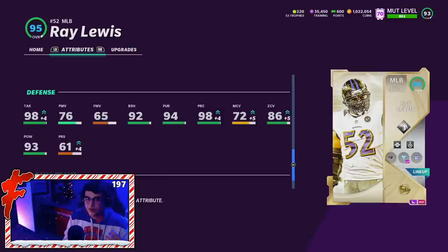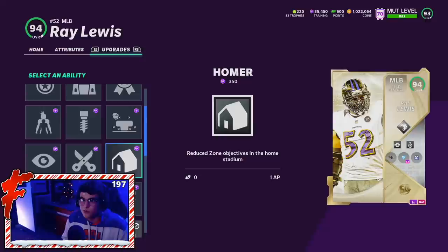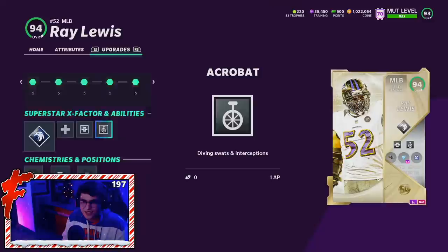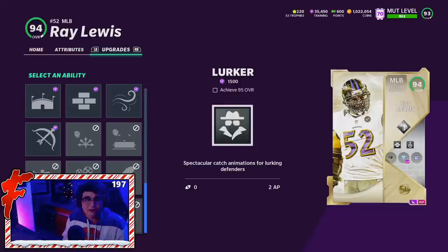He's a field general archetype middle linebacker in the X-Factor slot, and we're rocking Zone Hawk. In the first and second slot we're running Secure Tackler. Available abilities include Indoor Baller, Second Wind, Homer, Strip Specialist, Unfakeable, Reach Elite, Stonewall, and Mid Zone KO — which would actually be really good. The third slot adds Tackle Supreme, Inside Stuff, Pick Artist, No Outsiders, Enforcer, and Out My Way. If you want to run Lurker you can power him up to a 95, but the power-up is going to be pricey. I don't know if running Lurker is worth 2 AP when you can run Acrobat and basically get the same animations, but maybe Lurker works differently on linebackers.